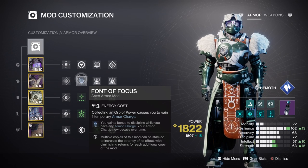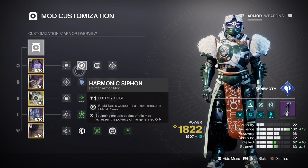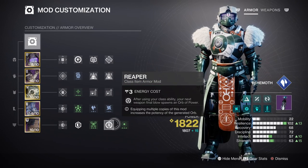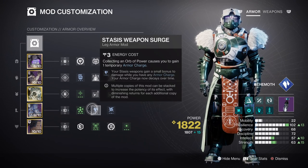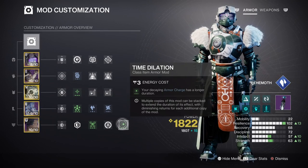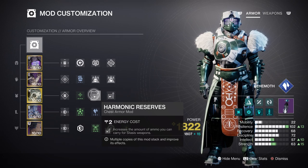For the armor charges, we have Charged Up which will provide a plus one to how many charges we can carry. This paired with Harmonic Siphon, Elemental Charge, Powerful Attraction and Reaper is going to allow us to have a near perfect amount of charges available if we retain the flow of the build. This then leans into the Surges we are using, which is a x1 Stasis Weapon Surge mod and a x1 Arc Weapon Surge mod for an easy 7% damage buff. Add on the Time Dilation mod for increased self buff duration and x2 Harmonic Reserves mod for your heavy, and you're pretty much set for dealing with any endgame content.